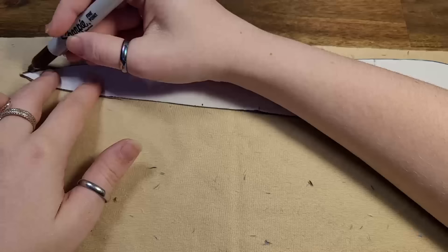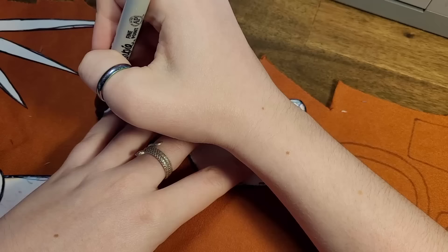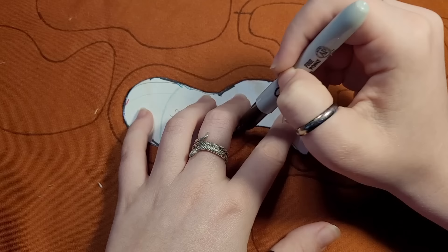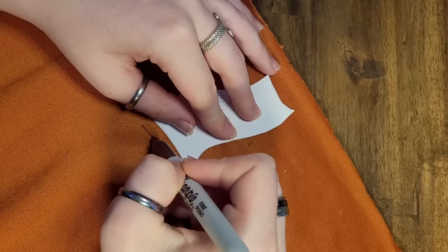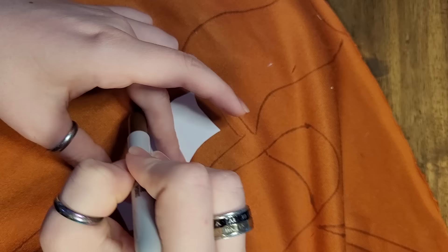Now we need to trace and cut out all the other parts of our Mudwing. Despite the narration of Clay insisting his scales are ordinary and dull, he's a very pretty brown dragon in my mind, and the orange of his main scales is a very weirdly specific colour. Kind of surprised that I could find what I think is essentially perfect for him. When you get to the jigsaw puzzle pieces, just draw a big seam allowance around them — it'll be okay, so long as the shapes are larger than the ones drawn out on your main body piece, which is what we're going to be following as a template.